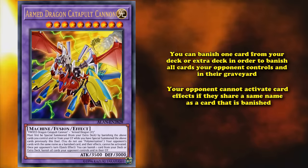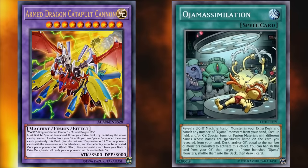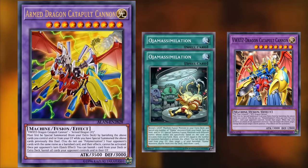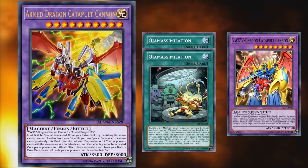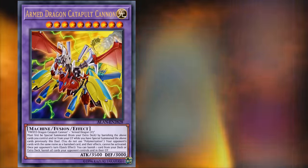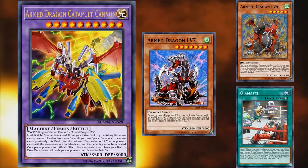There is actually a way to bring this card out easier outside of its hard-to-summon materials. There's a card called Ojama Simulation which allows you to banish Ojama monsters from your graveyard to special summon the materials required for VWXYZ-Dragon Catapult Cannon. Using two copies of Ojama Simulation and having five Ojamas in your graveyard to activate both of them, you can bring out all the materials for VWXYZ-Dragon Catapult Cannon, and you can search out two copies of Ojama Simulation with a single Ojama Blue. For Armed Dragon LV7, you can simply bring out Armed Dragon LV5 with OjaMatch, which will allow you to add it to your hand and immediately normal summon it assuming you have a tribute for it.